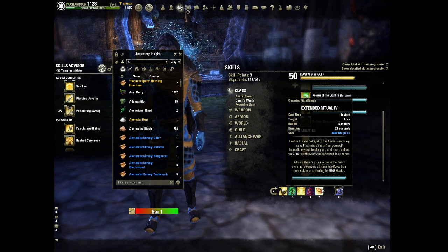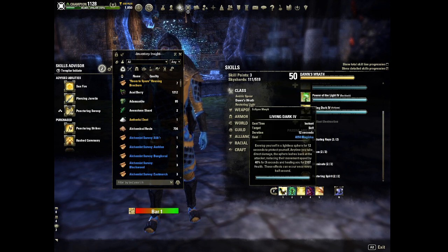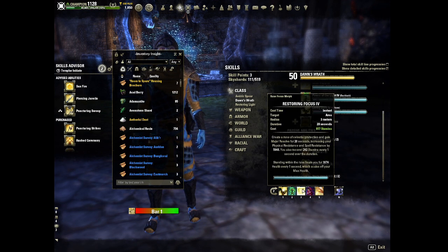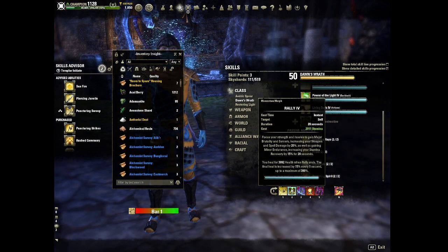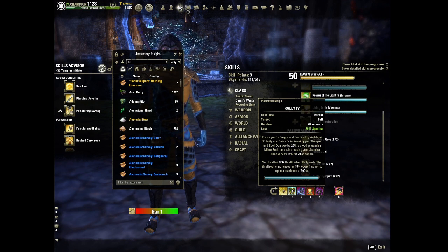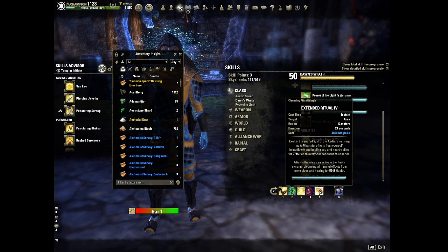We also have Extended Ritual — this is your cleanse and a heal, very nice. Stacked with everything else — Living Dark, Vigor, Rune, Ritual, and Rally on the front bar — you have tons of healing, which makes it much harder to get clapped.